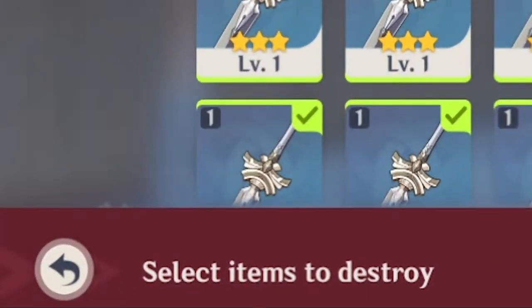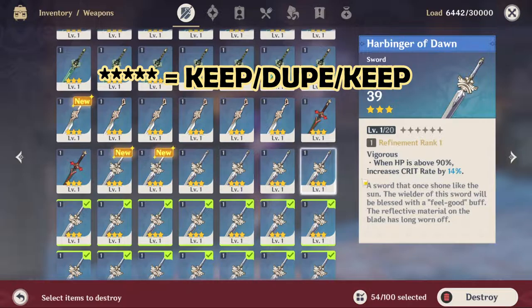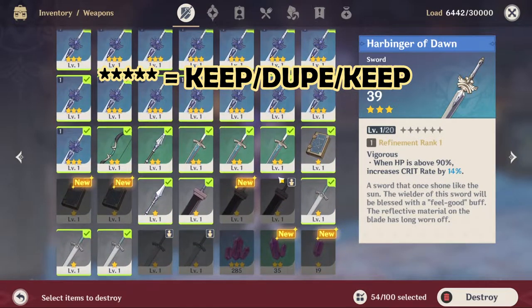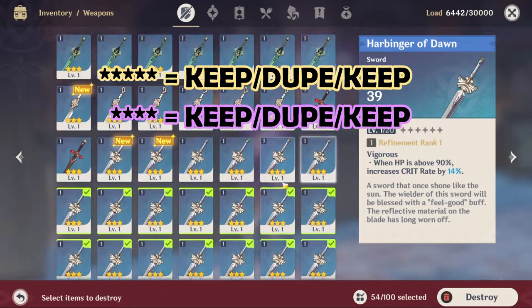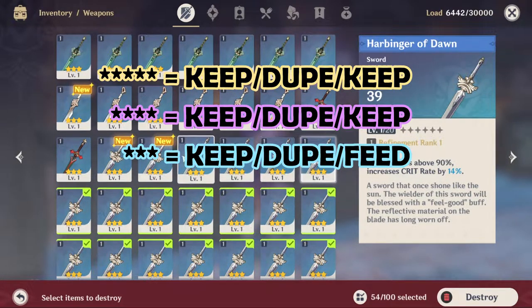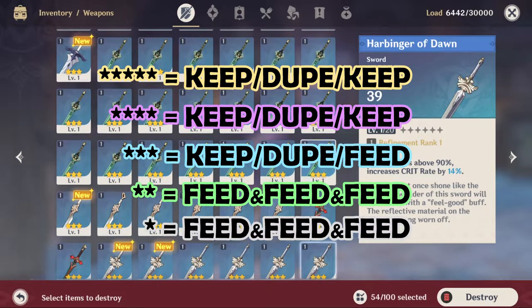You can sell your equipment with what the game calls 'destroy' — but you do get something out of it. For five-star weapons, keep one, use your dupes to enhance it, then repeat with the second one. For four-stars, keep one, dupe and repeat. For three-stars, keep one, dupe it, then use the remaining to enhance. Two-stars and below, enhance them into other gear.